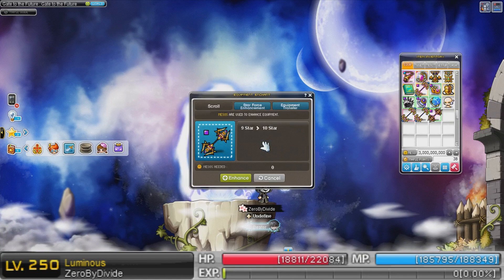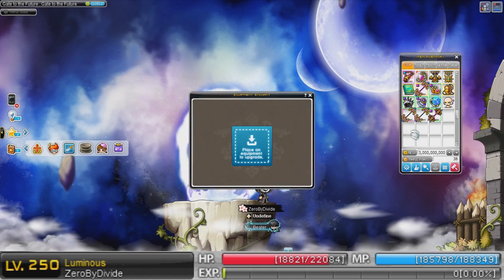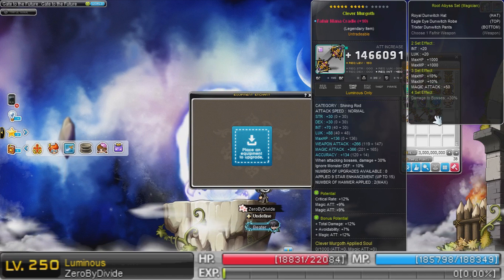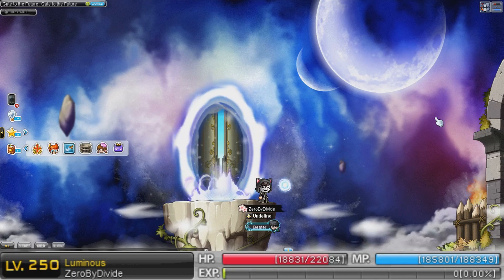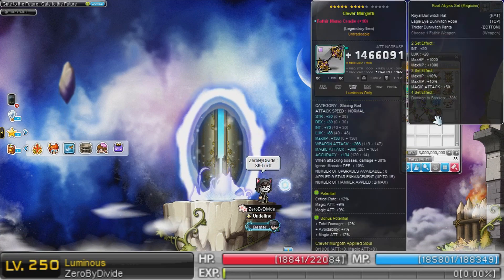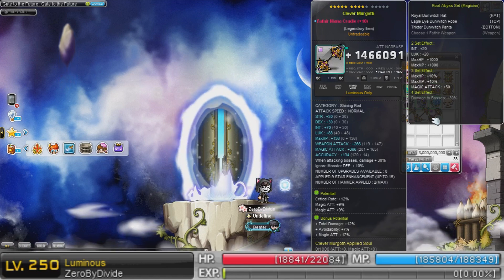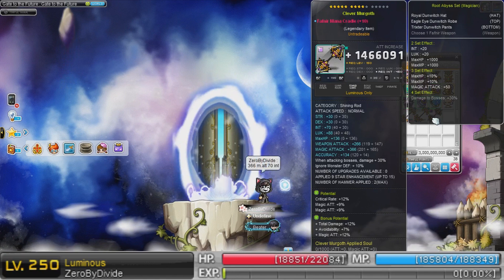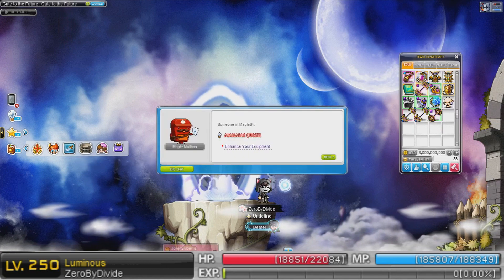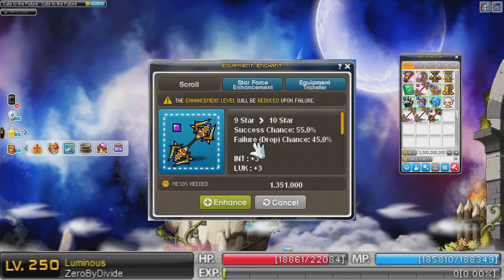Alright, this is it guys. So what do we gain right now? 266 weapon attack, 236 magic attack. Let me type that out. And I have 70 int. That's the start. It currently has 9 stars — I got it to 9 stars before this patch. So best case scenario, 15 stars. That's my aim.